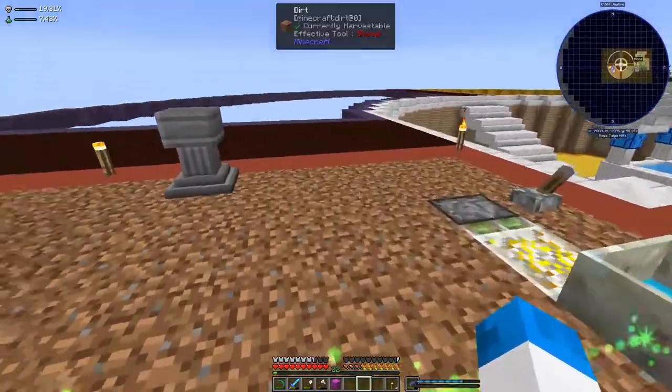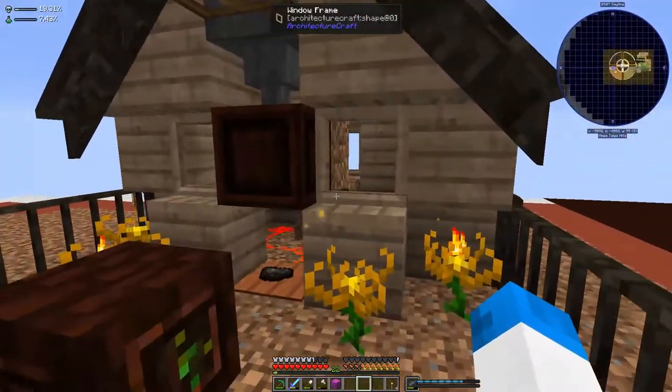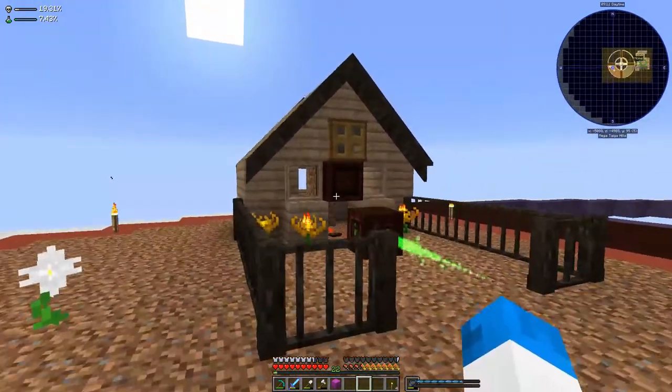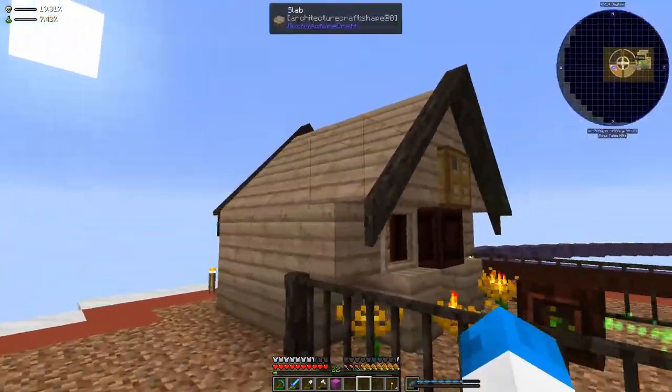Over here we do have our setup. And look at this — this little house is awesome guys. I've hidden the entire thing behind what looks like a chicken coop. I'm not going to lie, it does look a bit like a chicken coop.